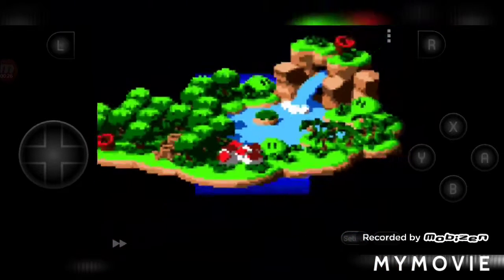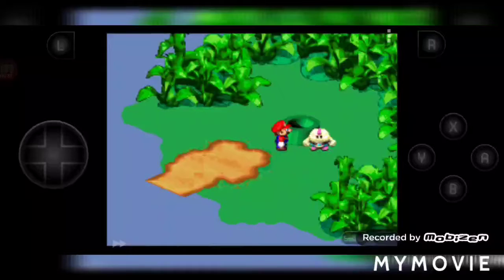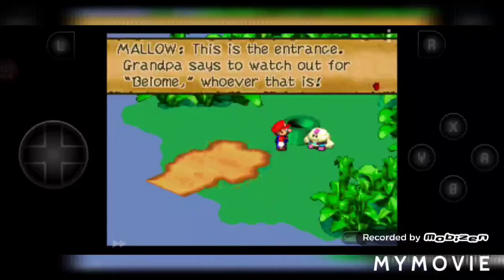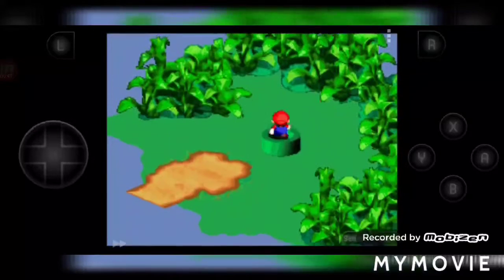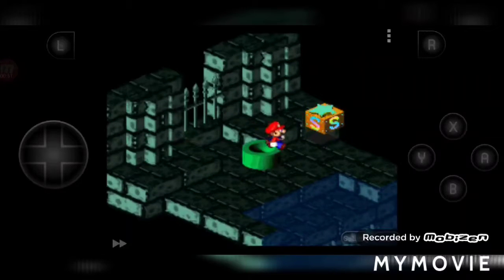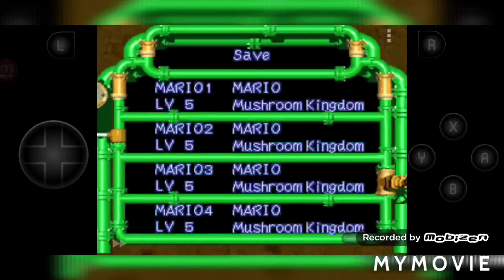We're gonna go to Kero Sewers. Alright y'all, let's head into here. This is the entrance. Grandpa says to watch out for Belome — whatever that is. It's probably a little dark down there, but everything else is alright. Let's save the game.